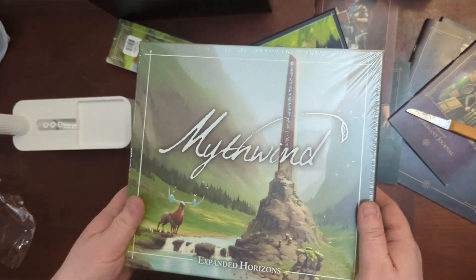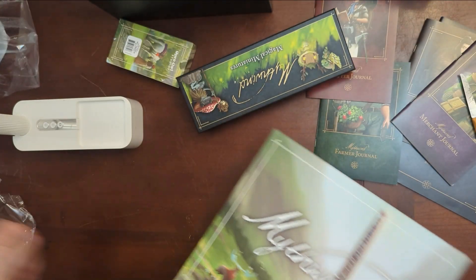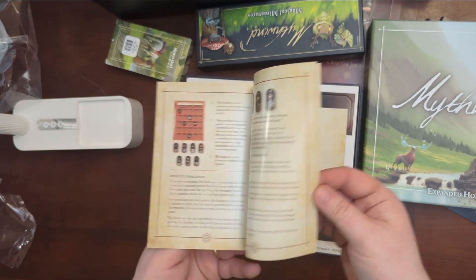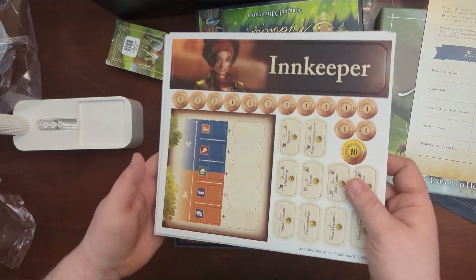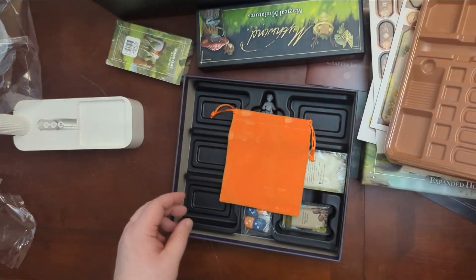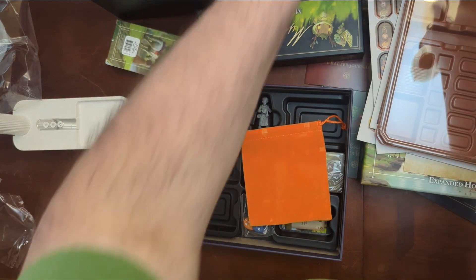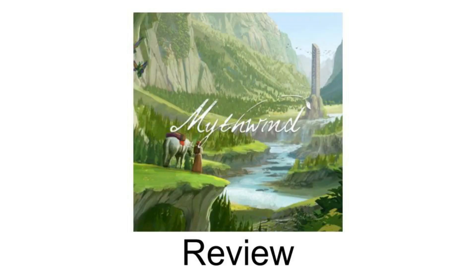I have the Expanded Horizons — let's see what this is. Chunky box. We now have the innkeeper, so we have somebody else who does a completely different game. There are buildings, her tokens, and I'm seeing fantasy creatures here. She has a component box, a fancy bag, more of these cards, events — we're going to hide these — and a fancy miniature. I'm interested. This is Mythwind. Can't wait to get this one to the table.